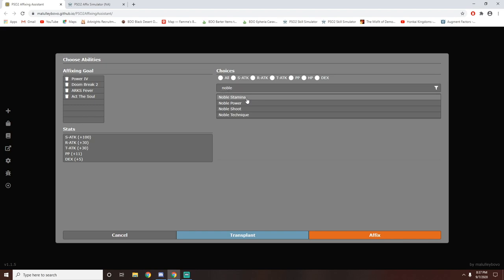Once you input all of this, it'll tell you the stats, which is very nice because you can take a quick look and see what stats you're gaining. So this is what I'm planning to make. I will have 100 S-Attack — S-Attack on the Japanese server is melee damage, R-Attack is range power, and T is tech power. Then PP is exactly the same: I'll gain 14 PP, 50 HP, and 5 DEX.